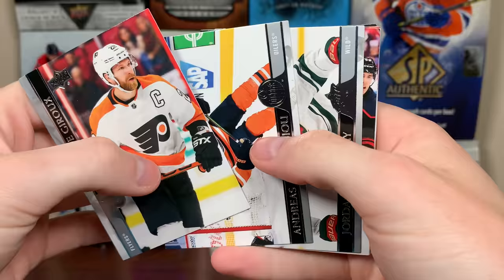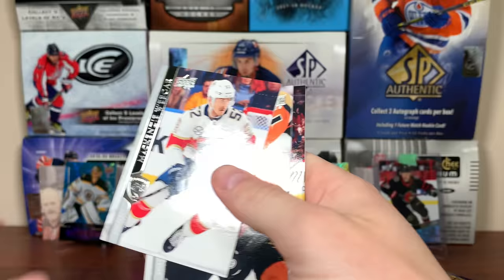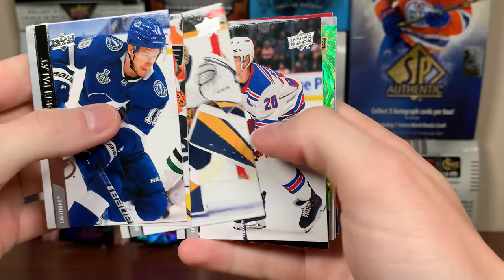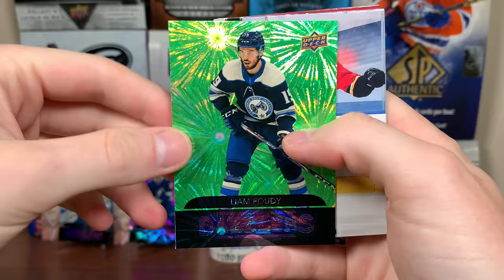Next pack up, we got Dylan Coughlin — Marquee Rookies. This pack opened really easy. We got another Dazzlers Green — Liam Foody. Dazzlers Green. So two in one Blaster, that's interesting.